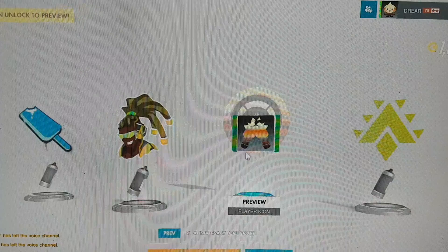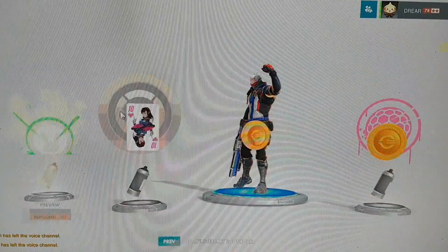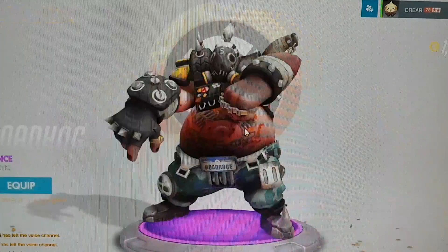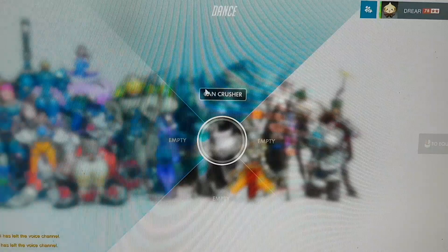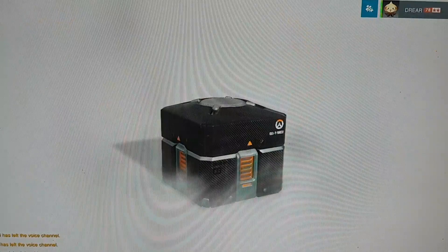For the anniversary, they're giving player icons of each of the characters but in gold. We are looking out for notable skins — there is the playing card. And more duplicates. We're looking out for the Symmetra skin, which is super cool and flowy. We're also looking for the dancer emotes. I've already bought the Mei skin, which is a beekeeper.